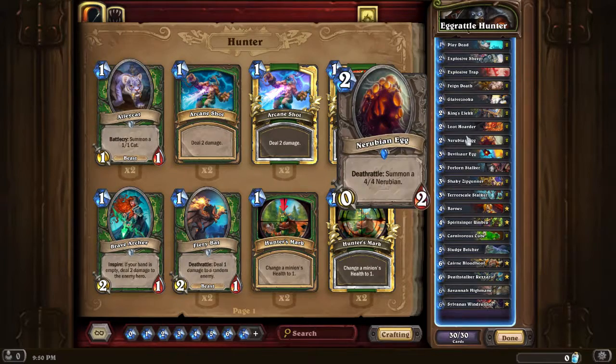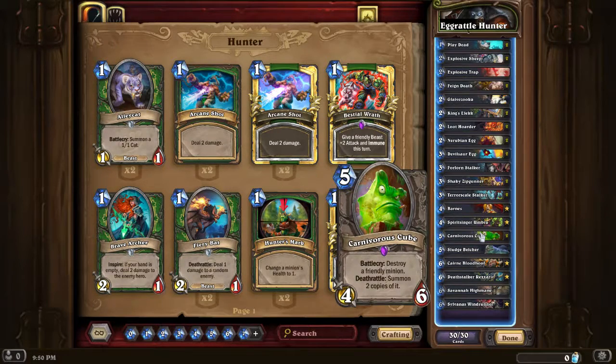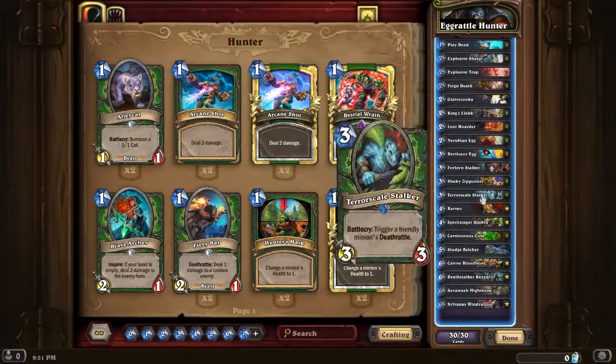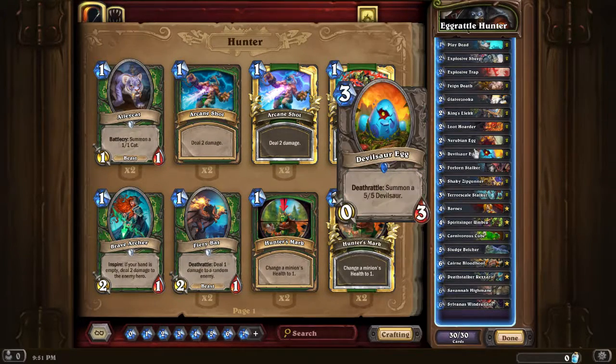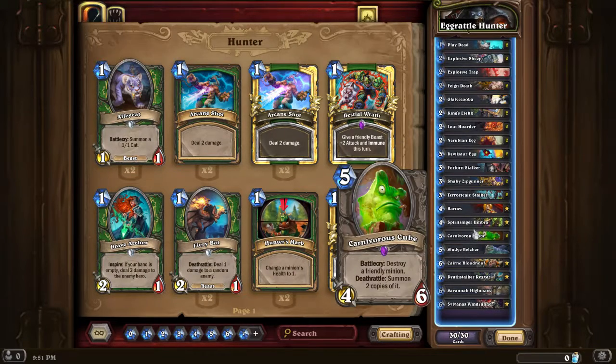Shaky Zipgunner follows the same theme - buffing eggs is great. I really like this minion in general, especially later on if you can eat it with a cube, because overall it's a 3-mana 5/5 even though the last 2/2 are a bit slower. But if you do some rounds of Deathrattle triggering with Feign Death you can get some really big minions in hand. Terrorscale Stalker gives more Deathrattle triggers. Barnes is there to pull out things like the eggs - them spawning as a 1/1 is nice because you can easily destroy them and still spawn the full-sized minion.